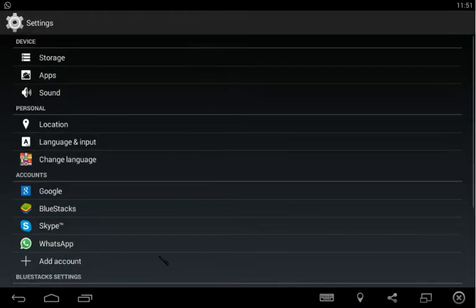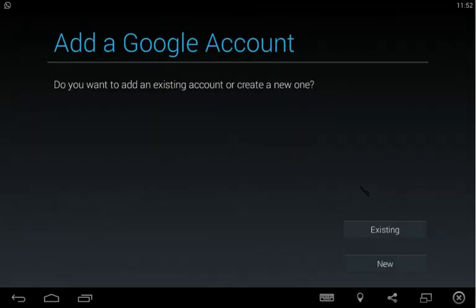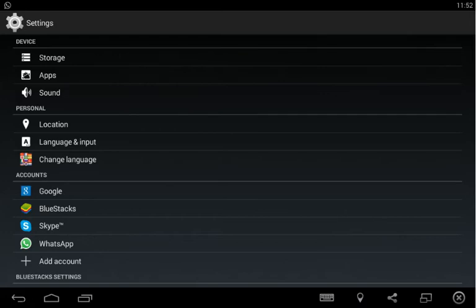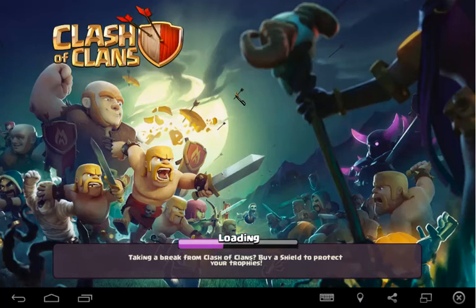Go to Settings, then Add Account, then click Google. If you have a game bonded to your Google account, you can use the existing account option. If you want to start a new village, simply click the new account option. I already have a game bonded to my Google account on my phone, so I've already signed in and I'll skip this step and get back to the BlueStacks home page and click Clash of Clans.